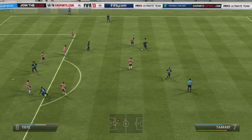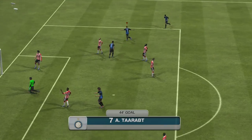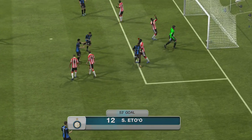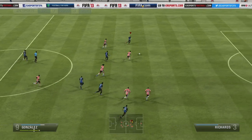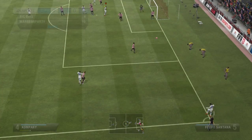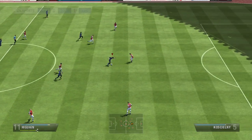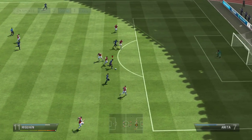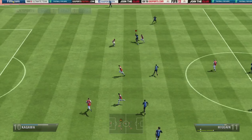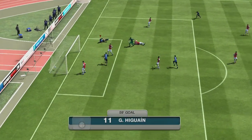Iguain has 89 dribbling and 99 finishing, which is his massive stat, and 88 long shots — though his long shot felt pretty poor for me. He's got nice shot power, which works when he's getting through one-on-one, but every other striker on the game can do that. He's got 77 strength and is about six foot tall. Four-star skills and four-star weak foot are very nice. He costs 166,000 on Xbox and 170k on PS3. I'd take Benzema over him or someone like Palacio.